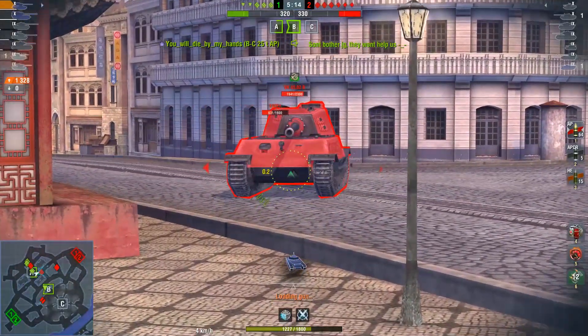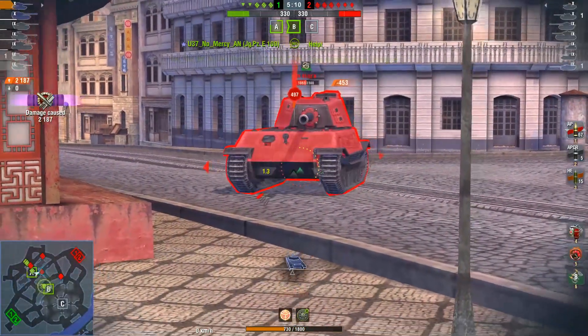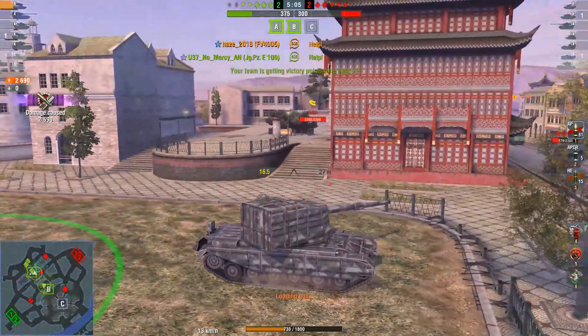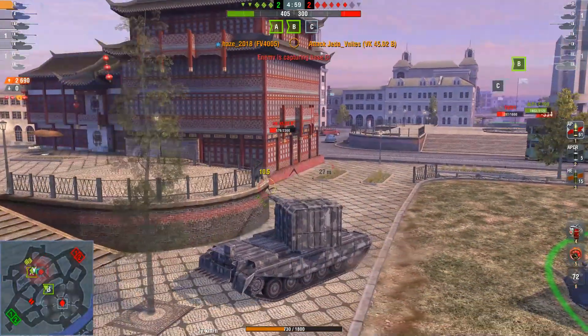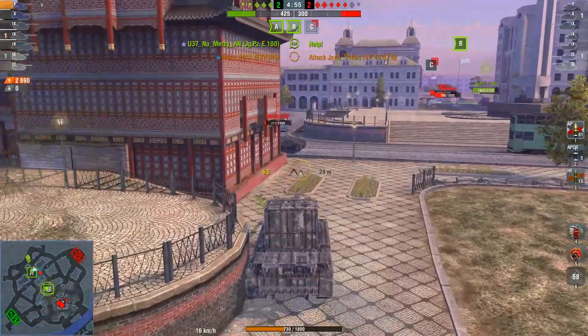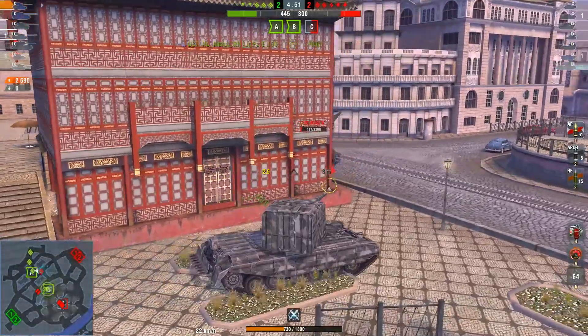He's up against a VK right here and you can see the true power of the 183 lower one, two, and three — the enemy was really healthy before, now he's not. You have to wait a long time to reload, but you can duck back into cover and be safe. When the VK shoots, that's his chance to just peek out.